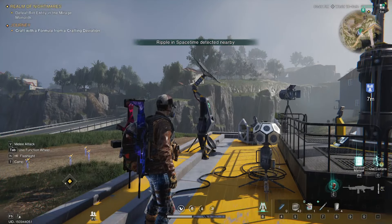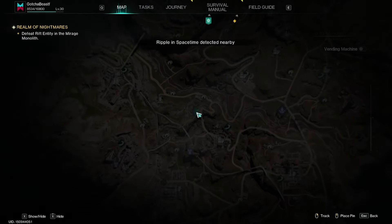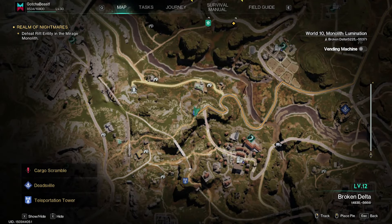So today I am going to be doing a mixed fuel farm. It is located in this area we just teleported to. There is a teleport tower here. I'm going to go ahead and show you the map just one more time so you know where we are actually at.